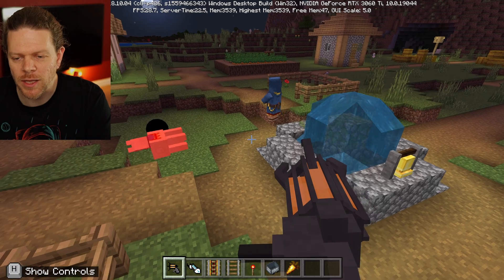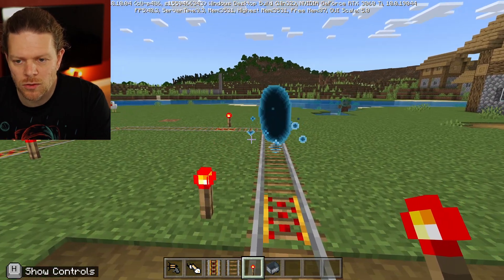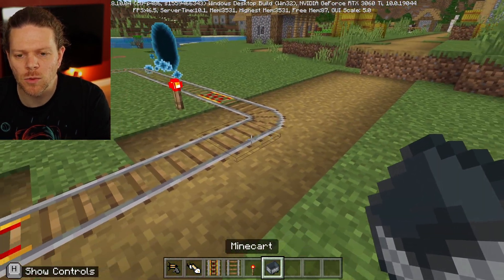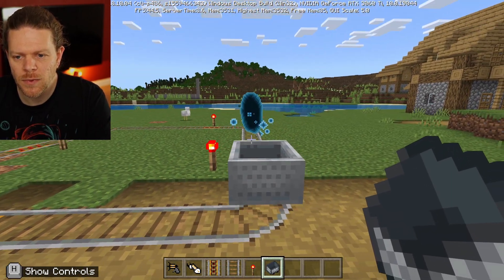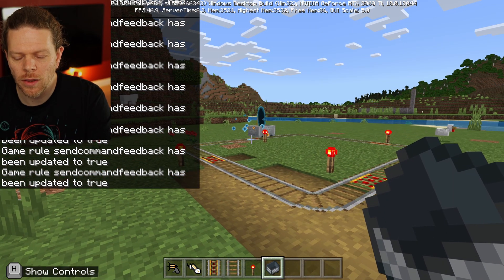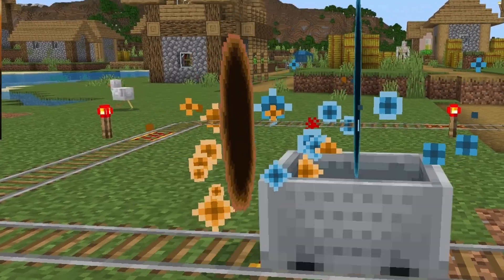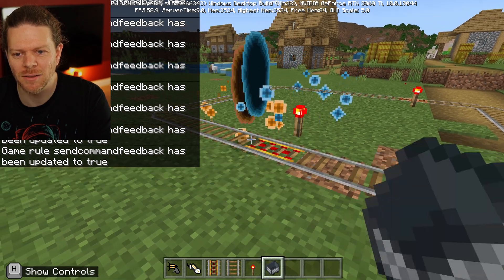Rails and minecarts — I really want to try sending some minecarts on a rail and see if they go through the portals. I don't think they will, since mobs didn't work, but let's give it a go. Give it a little push and see what happens... whoa! I wasn't expecting that. I don't think the minecart went through the portal — I think the portal got into the minecart. It's really weird, it's glitching and going mad.